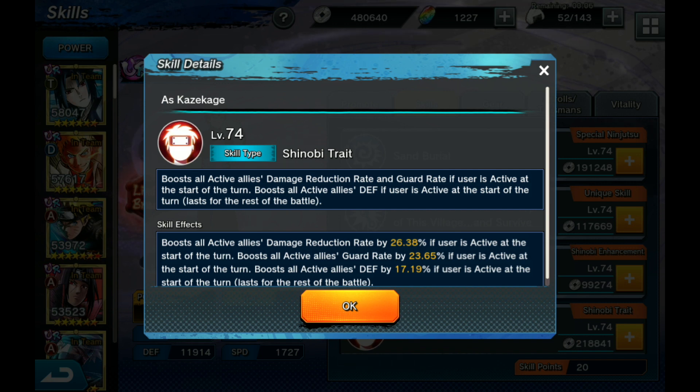All active allies means the three shinobi that are in rotation — doesn't have to be the same color or cell, as long as they're in the same rotation he will offer these buffs. Damage reduction rate is a flat damage reduction of 26.3% to all damage done to you. It also increases guard rate by 23.65% for all allies. Guard rate is huge — when someone hits you, you'll see a blue shield pop up. It can be up to 65% damage reduction with Gaara's buff, or as low as 20%, but it's still a lot.